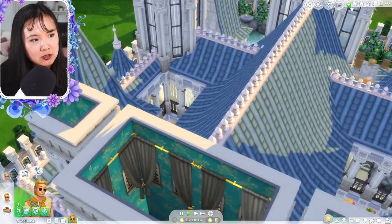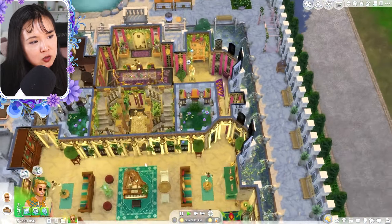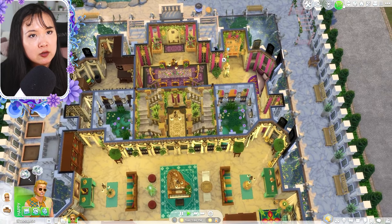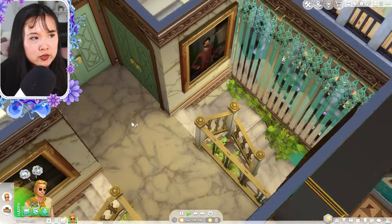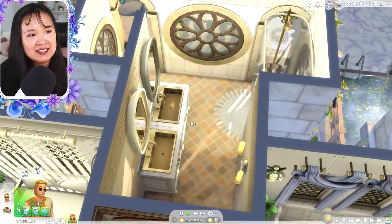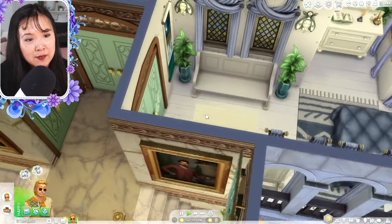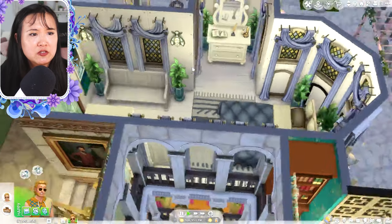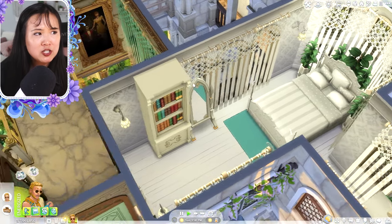Let me just zoom out to make sure I'm not missing anything on this first floor. When you go up the staircase to the second floor, we have the staircase landing area. Going straight ahead, there is a restroom — a very open one that gets a lot of light. Over here we have a bedroom. Apologies if some wallpaper is missing — I might be missing some packs. Then over here we have another bedroom: beautifully decorated, very bohemian vibe, which I adore.